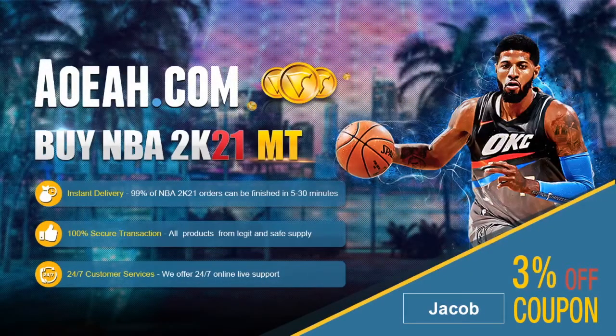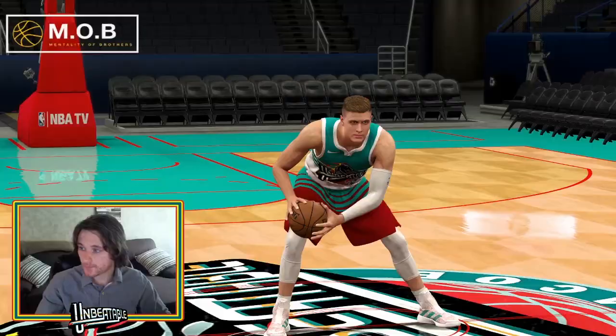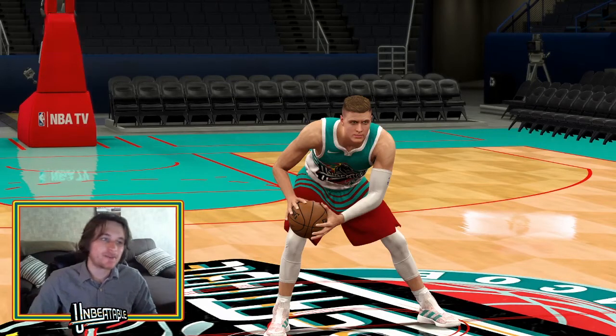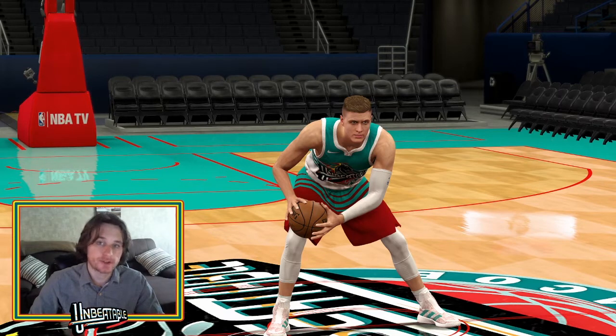For cheap and reliable MT, head over to AOA.com and use coupon code JACOB for 3% off. What is going down everybody, it's Unbeatable Jacob. Picked up this new Amethyst Kristaps Porzingis card. We're going to do a quick review of him, but one thing first, please follow me on Twitch. Link will be in the description.